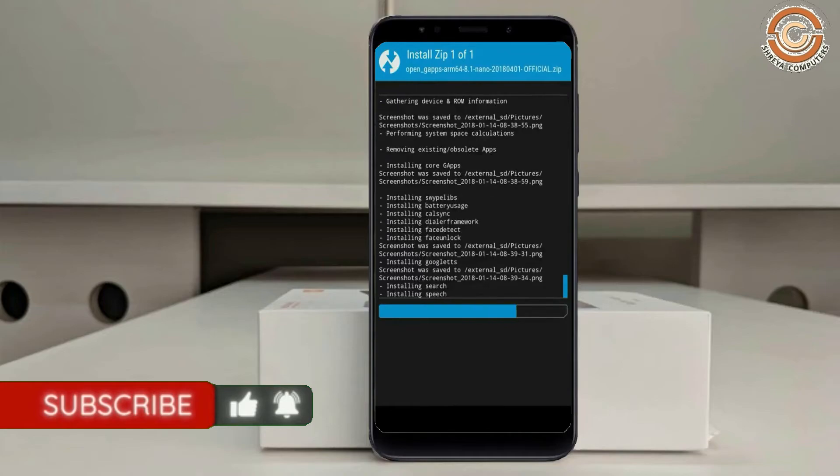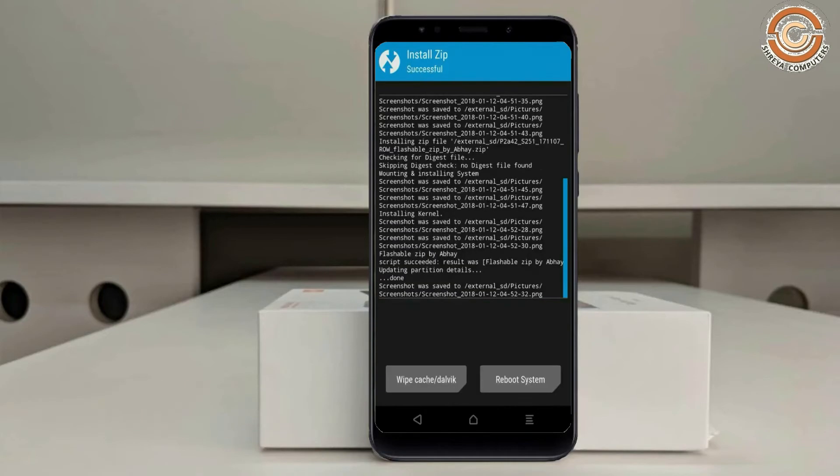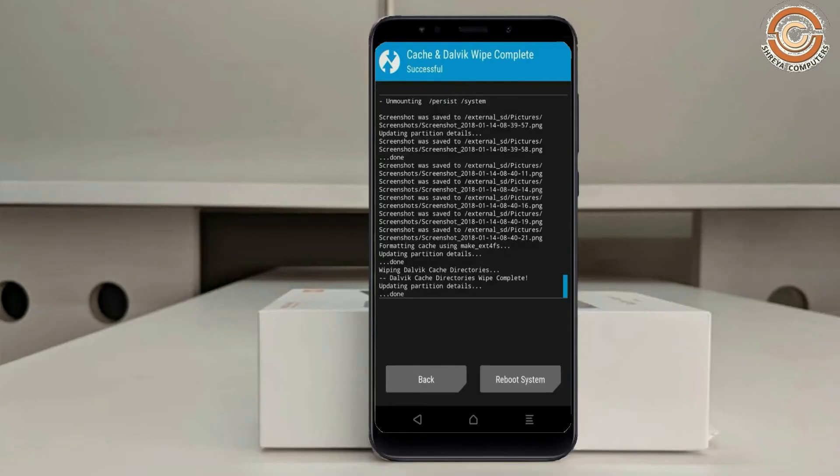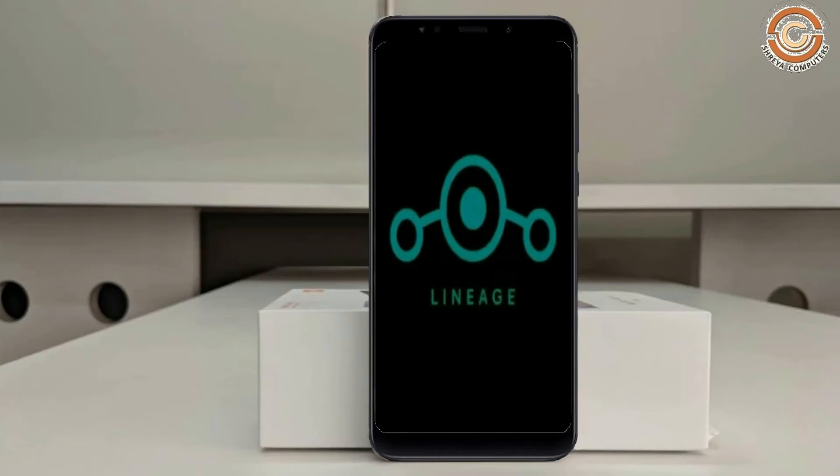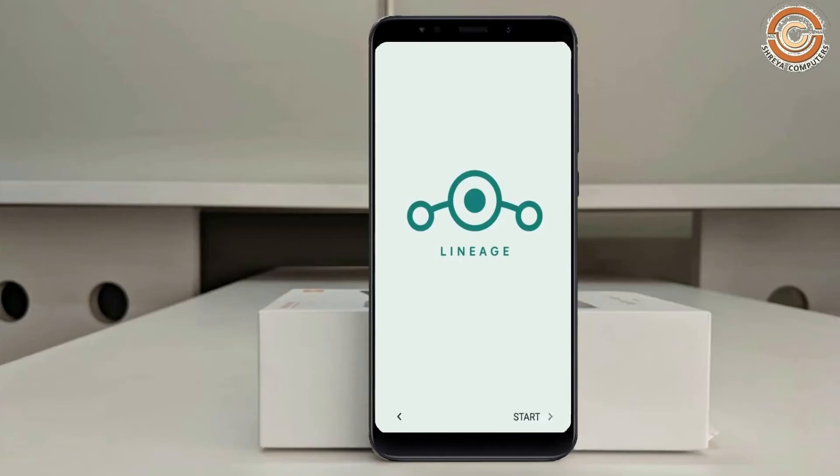Before we proceed to reboot our system, we need to wipe temporary data. Select Wipe and swipe right to wipe data. After finishing all steps, we need to reboot our system — press Reboot System. It will take 2 to 3 minutes to reboot your device successfully. I will ensure all features of Android 11 are available.